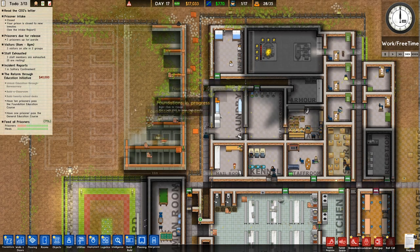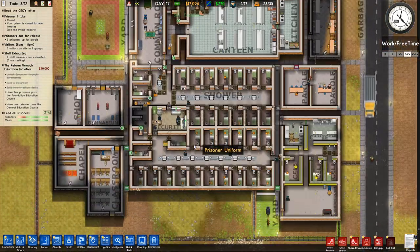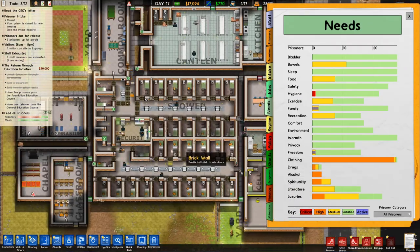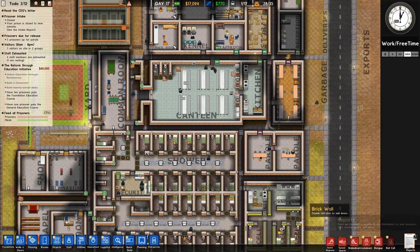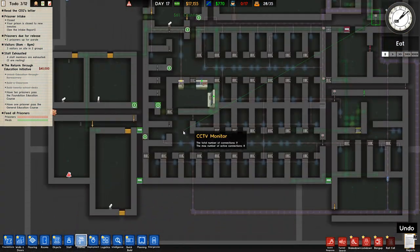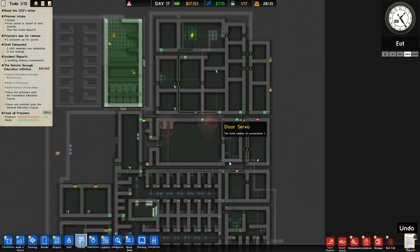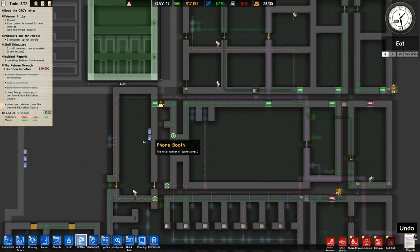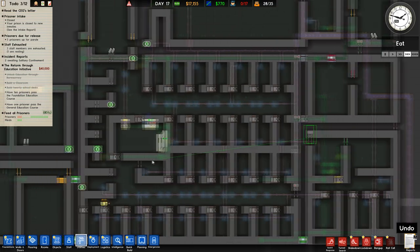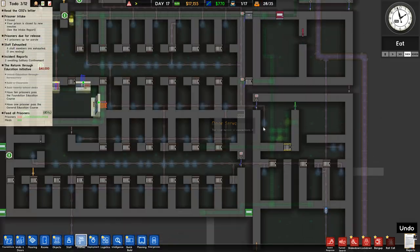It's coming up to lunchtime. Let's speed up the build of the workshop and the solitary area — quite big construction. Let's have a quick look at everyone's needs. Clothing is the biggest problem. Is the laundry not getting done? No, it is getting done — everyone's got fresh clothes on their beds, just didn't come quick enough. Let me check — is that door servo not connected? That's connected now, that's connected. Okay, all good.